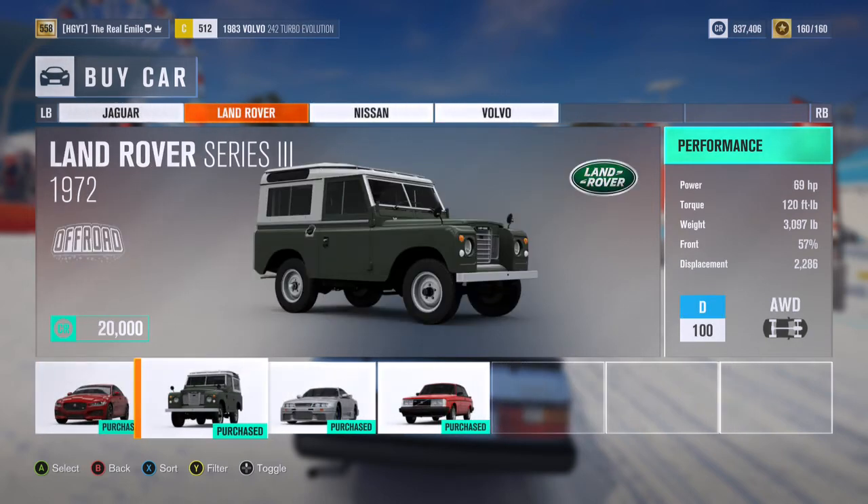Next up we've got the 1972 Land Rover Series 3: 69 horsepower, 120 foot-pounds of torque, 3,097 pounds of weight, D-class car, 100 PI, all wheel drive — the lowest PI vehicle and probably the slowest car we've ever had as a DLC. I don't really know what to think about this one. We've already got a Land Rover Defender in the game, and while this isn't a Defender, they are kind of similar in body style. I can't say it's a car I'm hugely excited to drive. It's probably a load of fun if you whack a lot of power into it, but so is the Defender — a weird car.